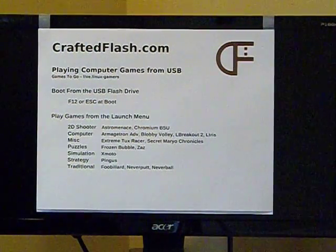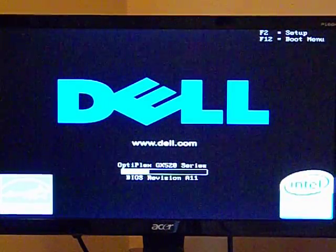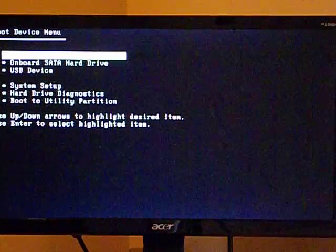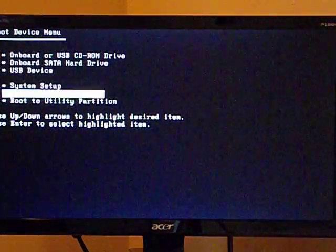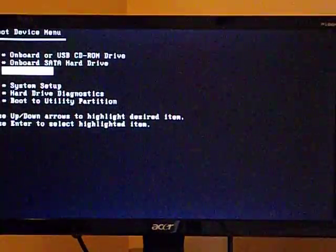To get started, we plug it into a USB slot and power on the computer. On this computer, I need to press F12 in order to enter the boot menu. To find out how to boot from USB on your computer, please refer to the USB boot guide on CraftedFlash.com. From the boot device menu, I can press the up and down arrow keys and select the USB device. As soon as I press enter, it starts loading the distro list from the USB flash drive.